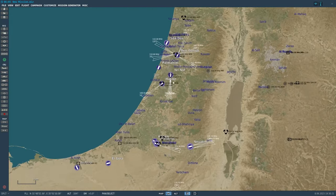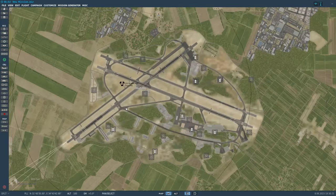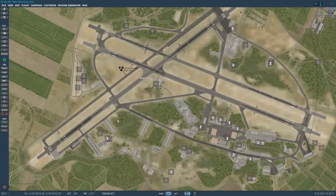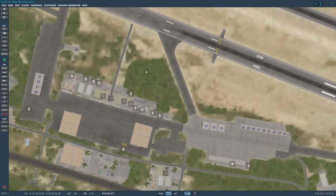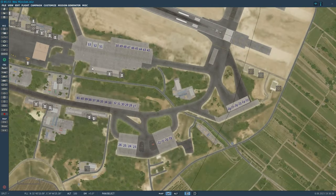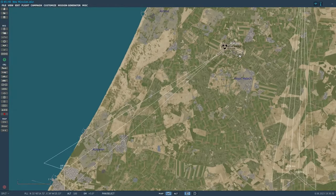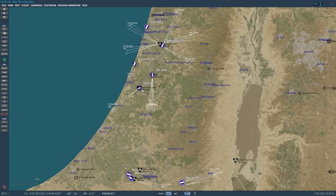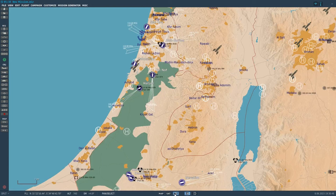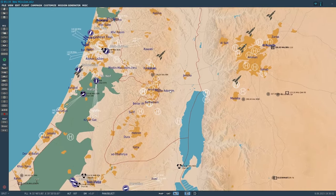Jordan doesn't have any air bases yet — not sure if they'll get any. Hatzor — I'm going to assume this is a military airbase because it has left and right runways and unusual parking layouts. Yep, that's another airbase with an ILS and TACAN. That's Israel right there, and I'm quite sure that's the West Bank.